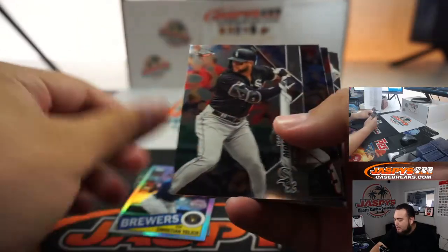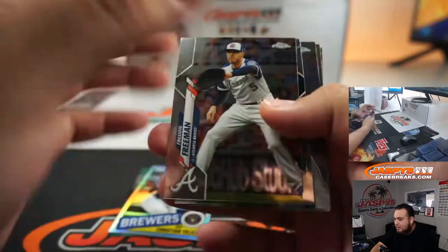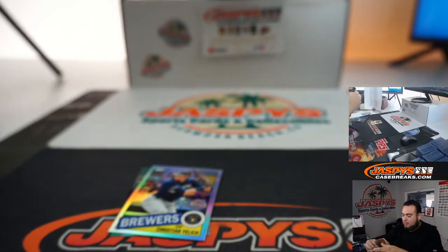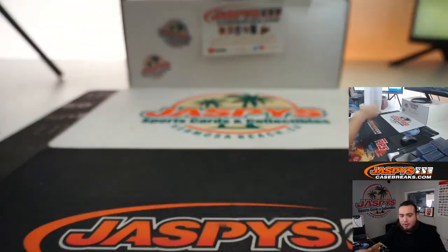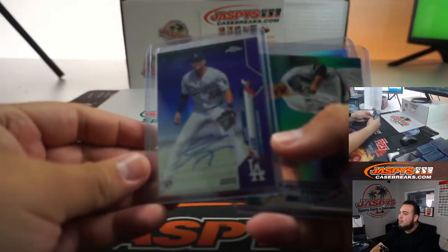Tanaka, Christian Yelich — that's crazy. Not too shabby for a pack break, right? Sean getting the Dodgers. Another Gavin Lux purple — nice.